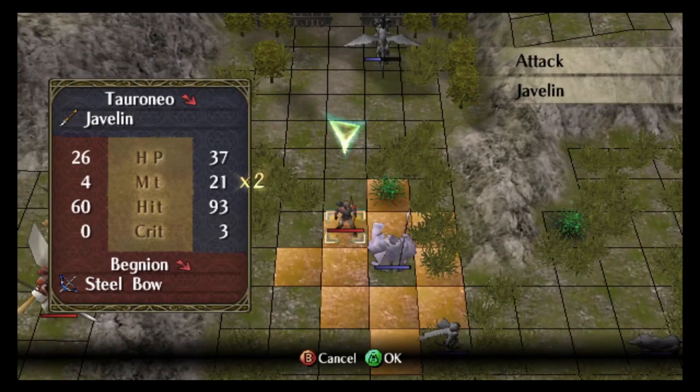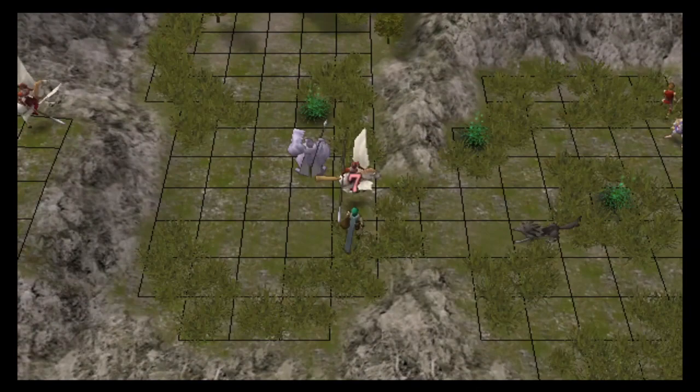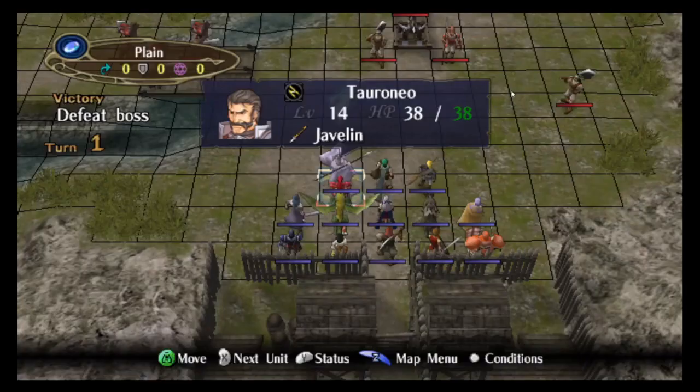If you wanted to optimize reliability, you might want to go with a regular iron axe on Jill. You need the 5-3 iron axe on Jill for turn 1, so it might be nice to give a bronze axe to Nolan to increase the reliability of the backup kill. But increasing reliability of the backup strat isn't always necessary.